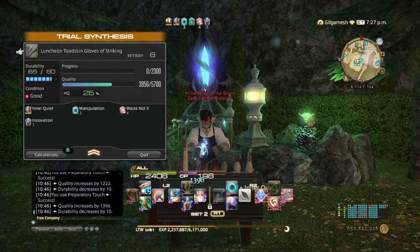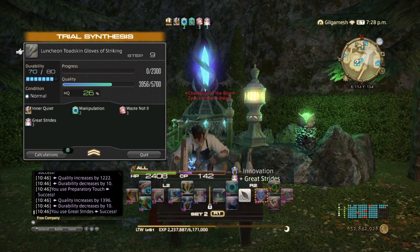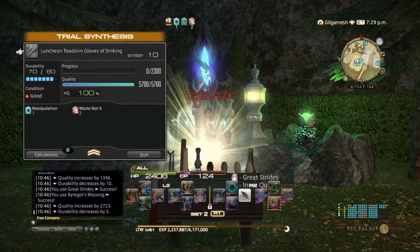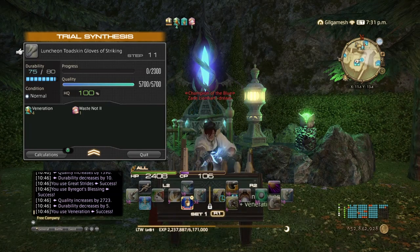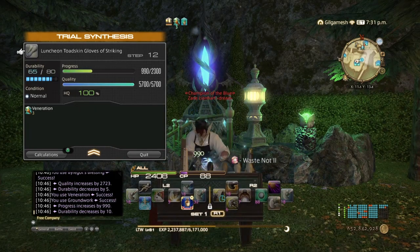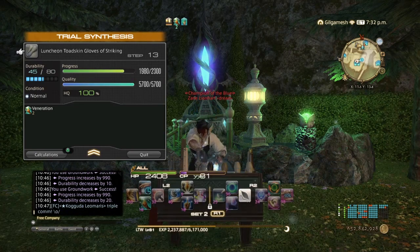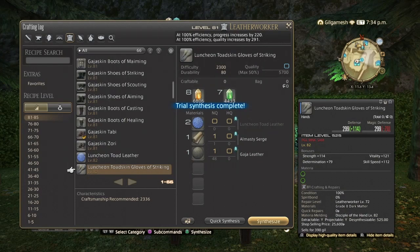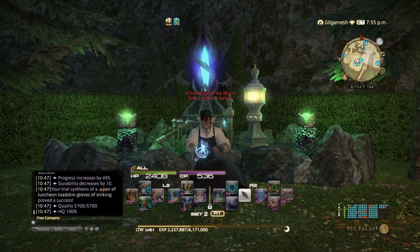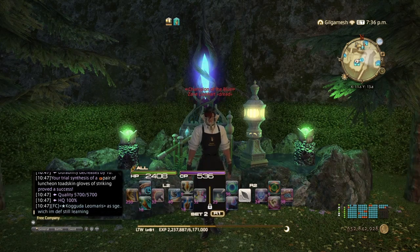Then we're going to do Great Strides, Byregot's Blessing, and then Veneration, two Groundworks, and then a Careful Synthesis. And there you go — the level 82 80-durability rotation with no high-quality materials.